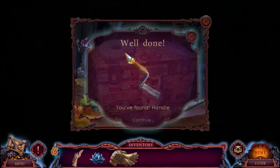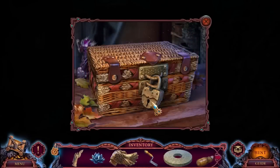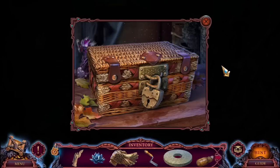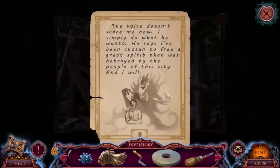Hello. A handle. Grindstone. Screwdriver - we're starting to get our inventory back in shape though. No key, so I can't open the lock. What's going on here? The voice doesn't scare me now - I simply do what he wants. He says I've been chosen to free a great spirit, betrayed by the people of this city.